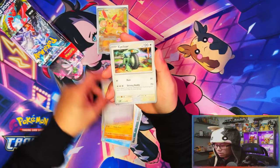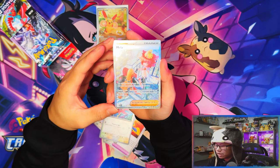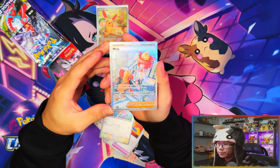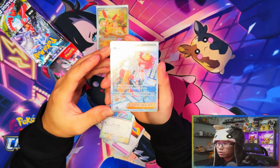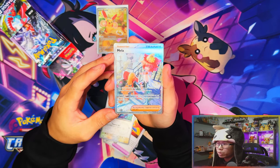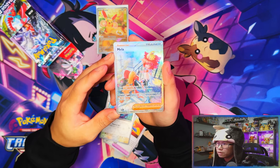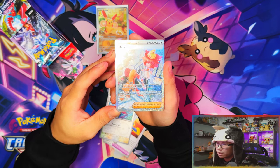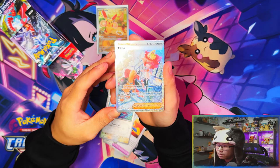Oh my days, yes yes yes yes — we pulled the SR! We pulled SR Meloetta! Oh my, this is a beauty of a card. The camera probably doesn't show it but in person these cards are so gorgeous, so beautiful. Yes! SR Meloetta — there's our SR. I'm happy with that pull. I haven't pulled a single Pokémon SR yet across all my openings, wow.